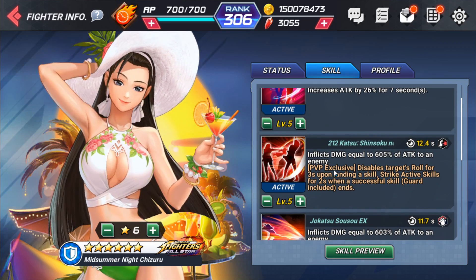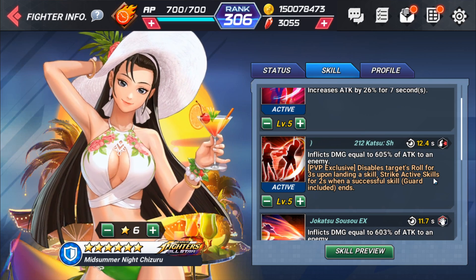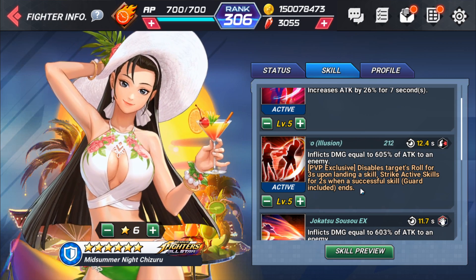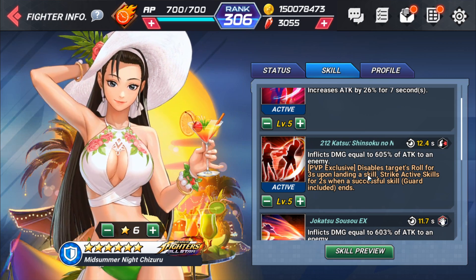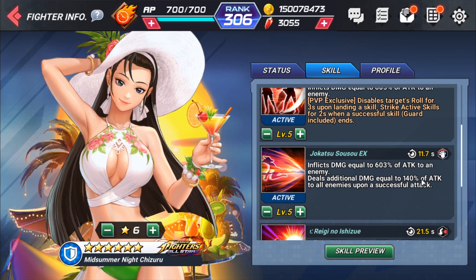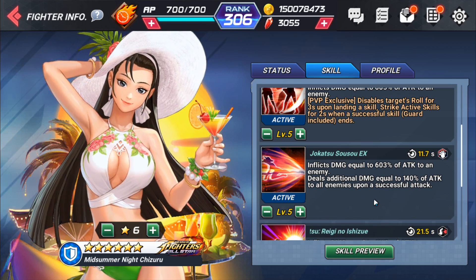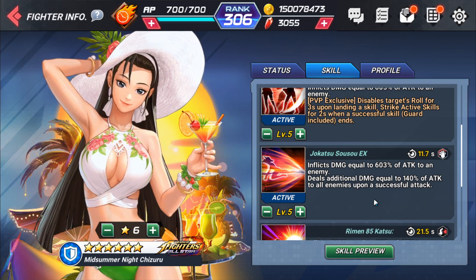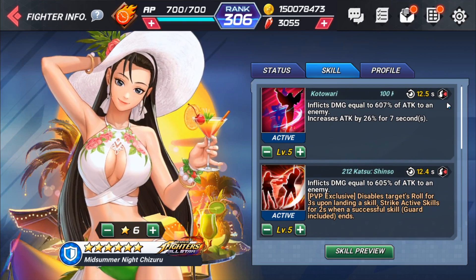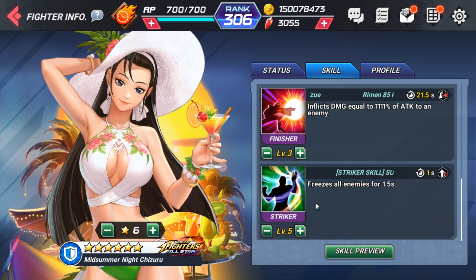Her skills include an attack increase of 20% for seven seconds. Her PvP-exclusive skill disables the target's roll for three seconds upon landing a skill strike, and activates for two seconds on a successful skill or guard — so even if they're blocking, you can still apply the effect. She also deals additional damage equal to 140% of attack to all enemies on a successful attack. She has a grab skill, two blast skills, and freezes all enemies for one and a half seconds, making her viable as a striker.